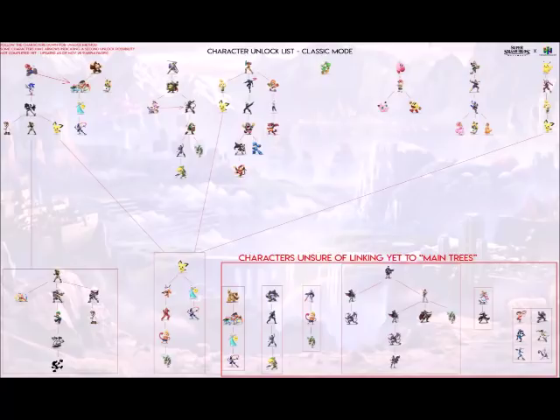The fastest way to unlock every character in the game is by playing versus mode. In previous Smash games like Brawl and Smash 4, you could unlock characters every 10 fights. Eventually, if you did around 300 fights you'd have every character unlocked — that's how Smash Brawl worked. In Smash 4, there weren't as many characters, but you could unlock everyone through versus mode.